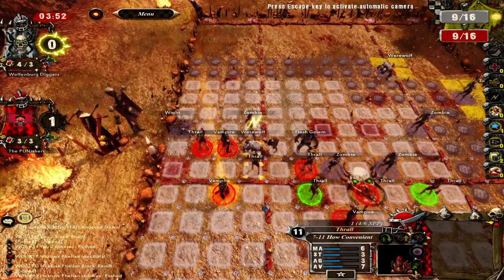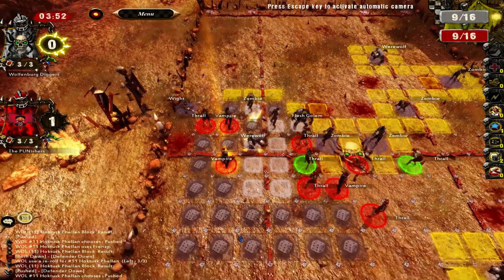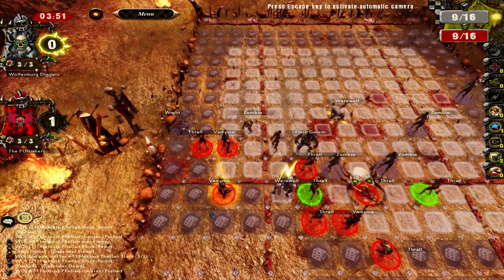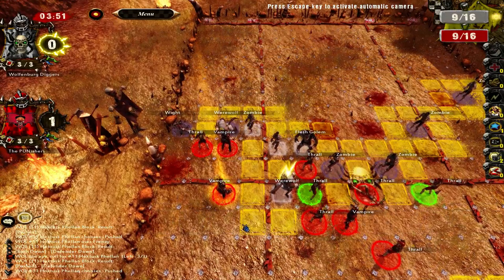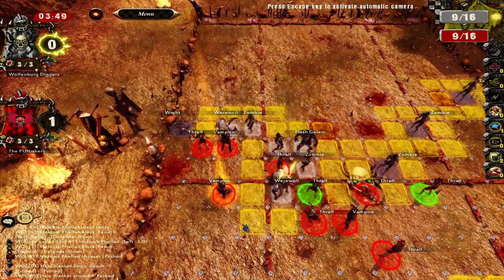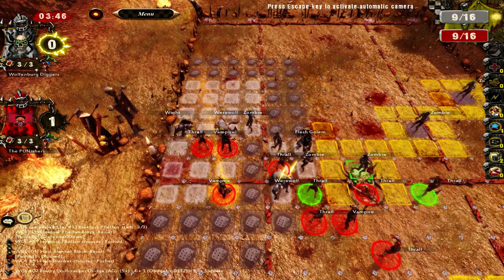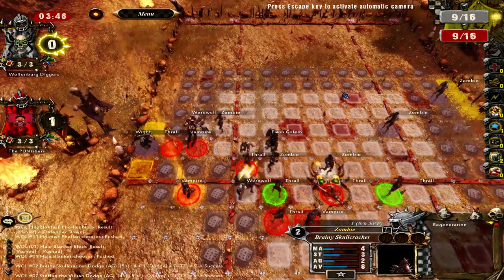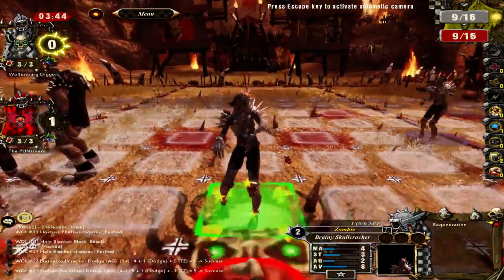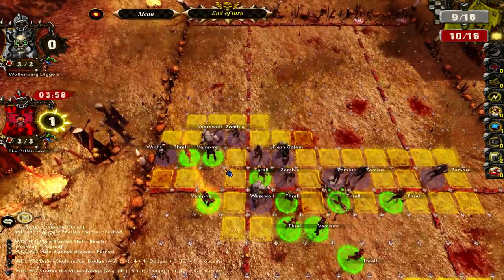Is there any point in making any of these blocks? I think so, because the flesh golem is going to get two dice. That's fine, I'll just take that — no reason to waste a reroll on that. The AI is smart, so their most dangerous player is going to run down the field, get as far away from my ball carrier as possible, which is lovely. He's got strip ball, so he can knock it out really easily.